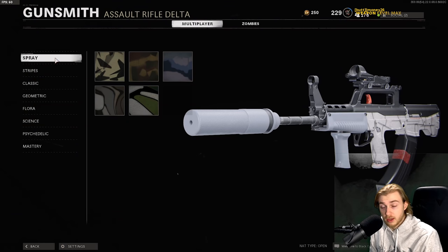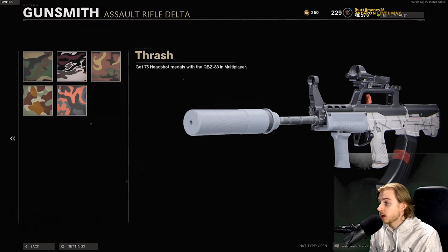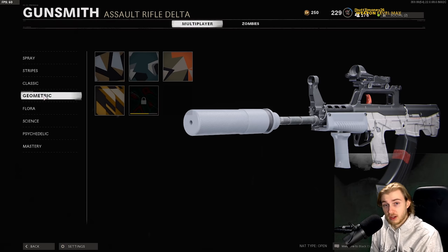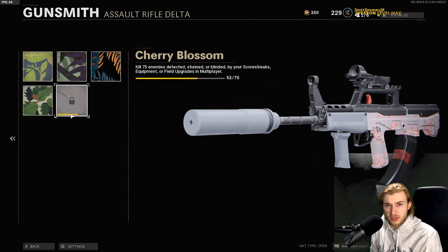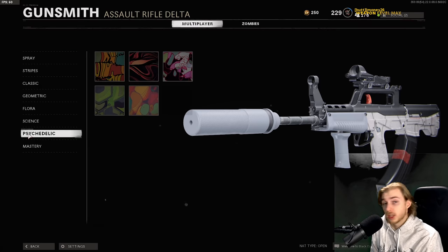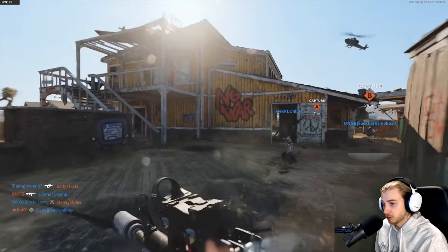Really quick, here are the camos we have. Spray's all done. Stripes - this is what I was talking about with headshots, we're a little behind. We need 30. I think we can knock that out, I just gotta focus a little more for headshots. Classic's done - I think it's the first time I've had Classic done before headshots. We just need a few more long shots, a few more kills while detected, some kills behind cover. And Psychedelic's all done.